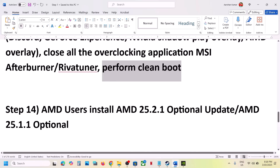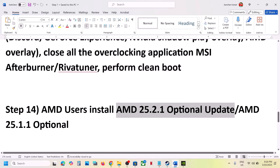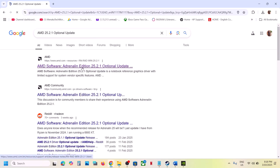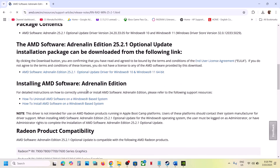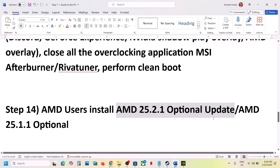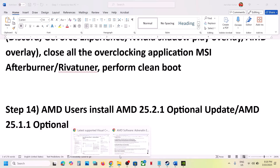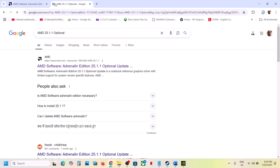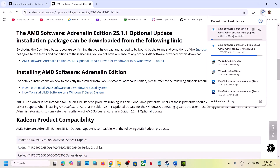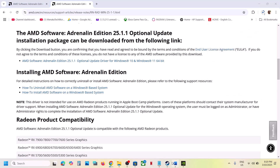For AMD users, install the AMD 25.2.1 optional update. Search Google for it, go to the AMD website, scroll down to find the optional update, download and run the exe file, install it, restart your computer, and launch the game. If that doesn't work, try installing the 25.1.1 optional update the same way.